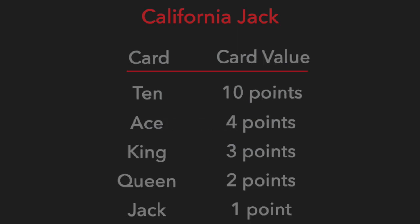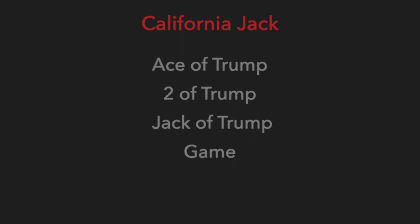Some of the cards are assigned a value. Each ten is worth ten card points. Aces are worth four card points. Kings are worth three card points. Queens are worth two card points. And jacks are worth one card point. At the end of the round, the player with the most card points wins the one game point.